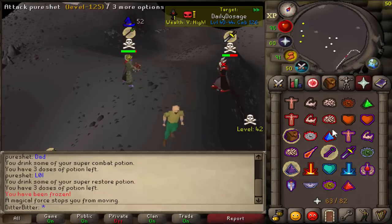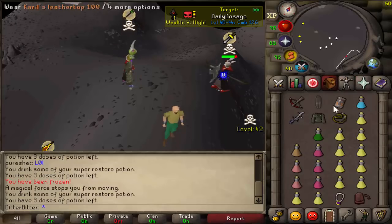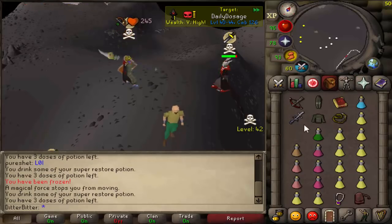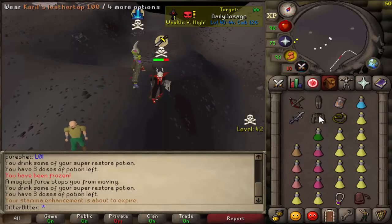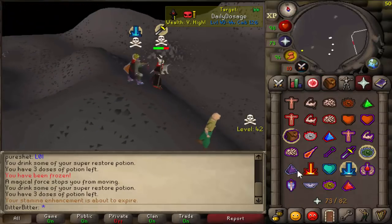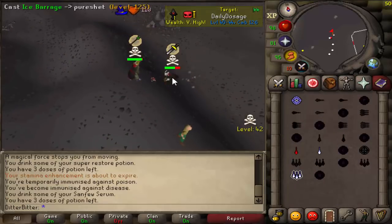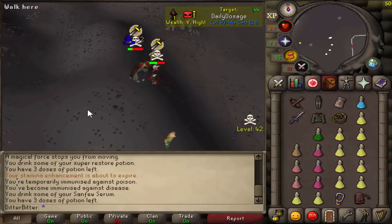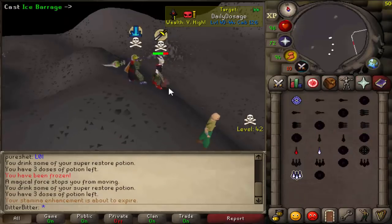Catch another freeze. He's probably going to pray mage now. Still hitting zero with the crossbow - interesting. That's a big ball. Change of prayers please. That's unfortunate. I'll pray range - I don't want to take too big of a Ballista hit. Is that a refreeze? It's not. Well, that happened.